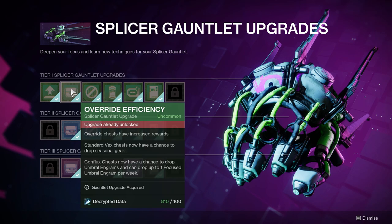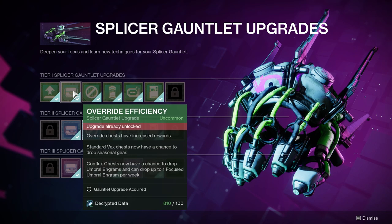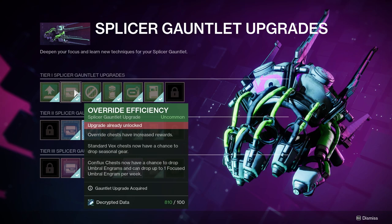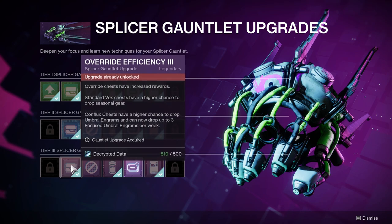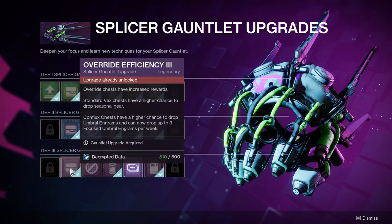Override chests have increased rewards is the important part, and it doesn't really spell it out for you. What happens is that it gets an increased amount of decrypted data every run. I think after the first upgrade it goes from maybe 25 to 35, then to 45, then to 55. So you're getting 55 decrypted data per run if you don't spawn the magic loot goblin that allegedly has no actual way to trigger - he's just random. This is the most important thing to go after first, even if it's 500 plus 300 plus 100, so 900 total data. If you build this as a baseline, you will benefit the most.